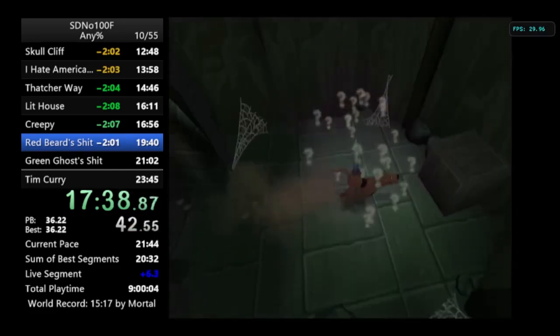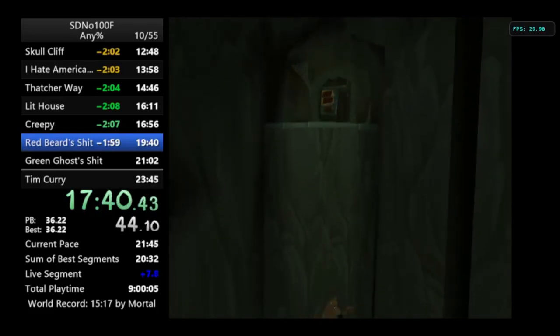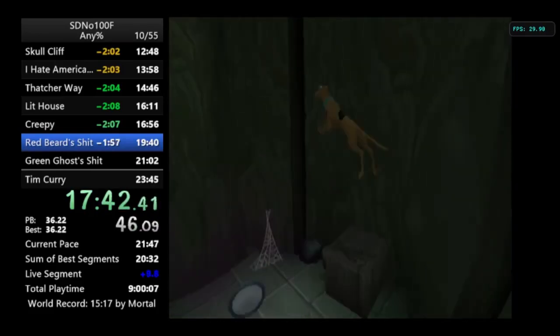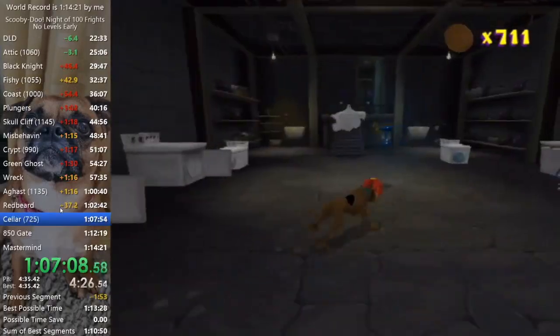In Creepy Crawlies 2, there's a long wall which prevents you from getting to Little Labs early. However, in speedrunning, you can get to the top of this room early. This allows you to skip both the Red Beard boss battle and the soap invention.